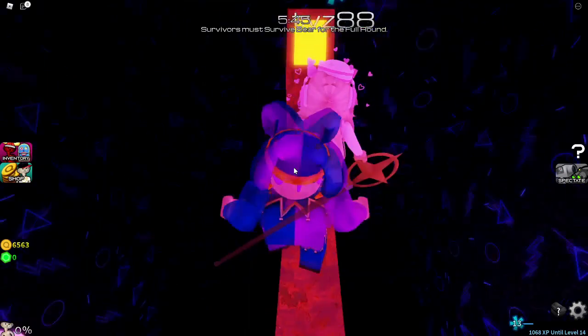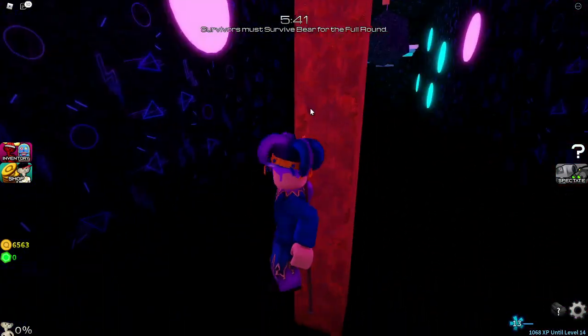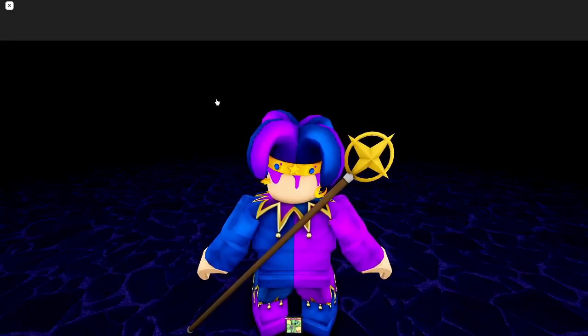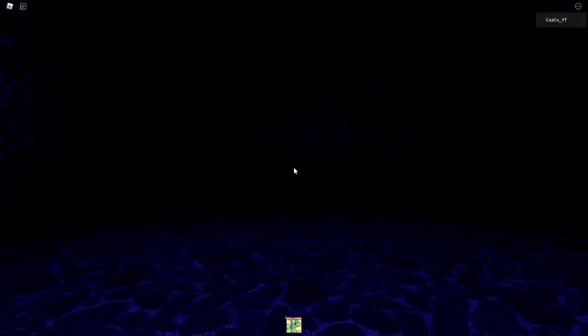What you want to do is you don't want to touch this, but you want to go behind here and then step on this little platform. This will teleport you to a different game — it's called Return — and this is Sam's resting place, or the bottom of the pit, however you would like to call it.